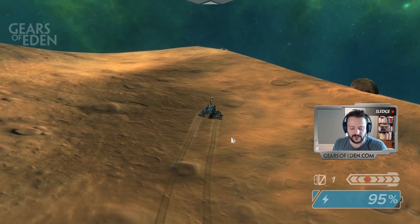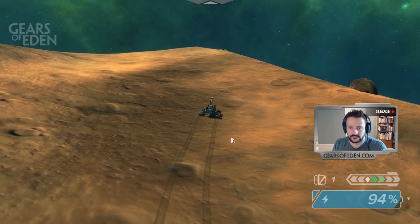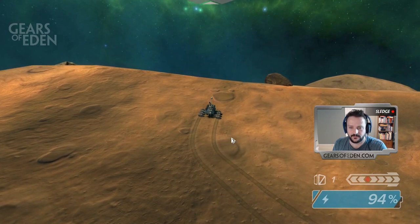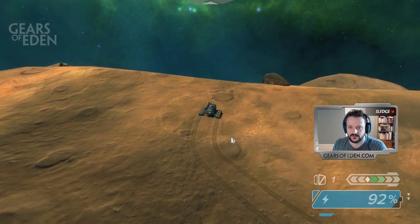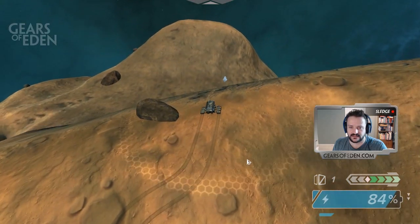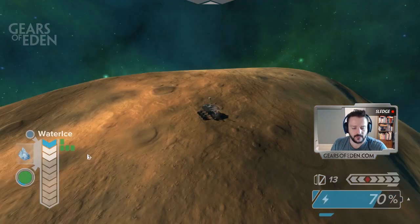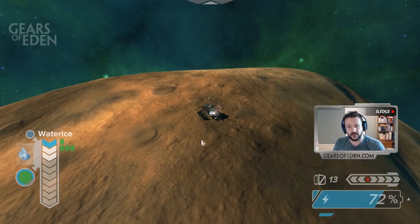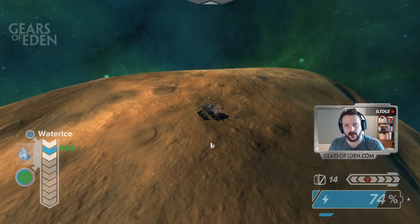In order to craft you're going to need to find resources, and to do that you're going to use your spectrometer scanner. Right now that is the 2 key. I press 2 and you can see I found something over here — this is ice. When you're using the spectrometer scanner it does have a pretty high energy cost. So the best way to use the scanner is to toggle it on and off and do some pulse scanning that way. I don't recommend leaving it running.